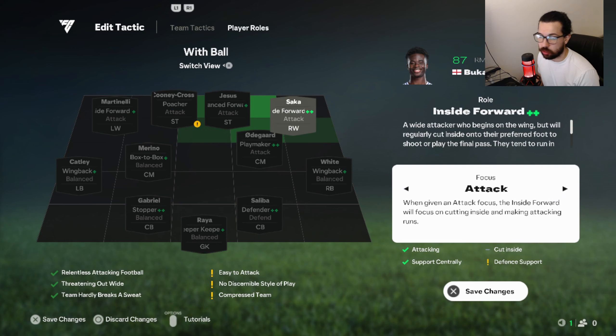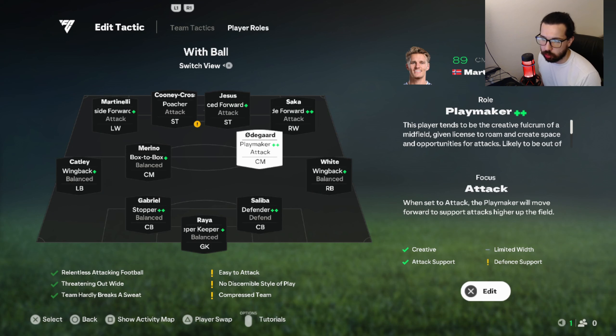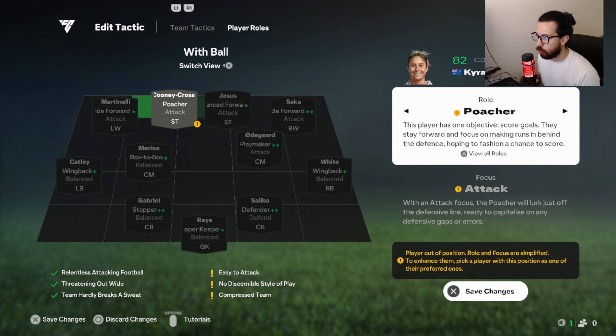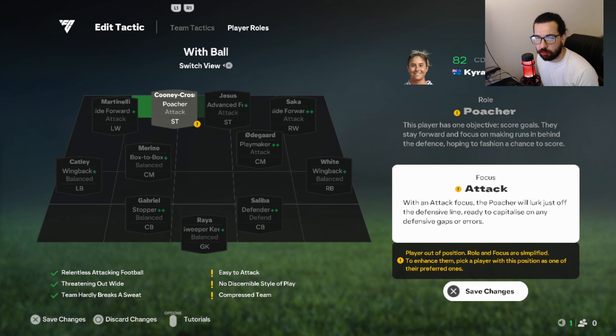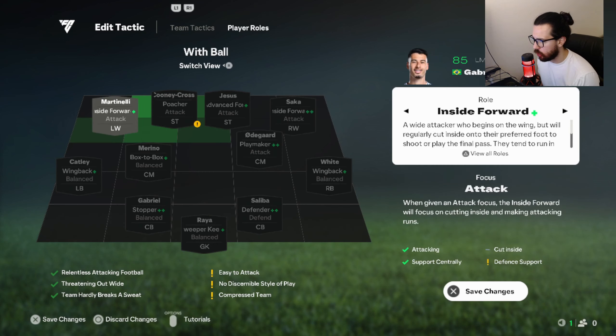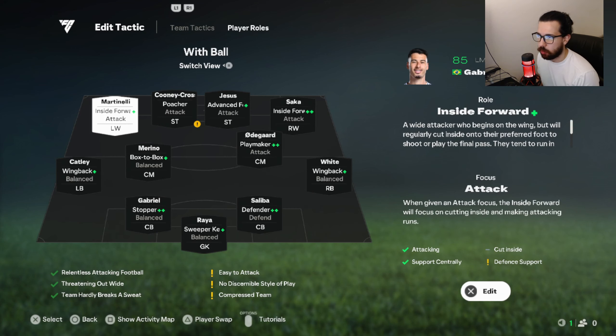Right winger is inside forward attack — so they don't drop too deep, they play as a winger and cut inside on the counters. The way I do it is build up to the left, send it to the right, then send quick through balls to all my strikers. My right striker is advanced forward attack so he can run in behind and open up spaces. If he pulls my opponent's left back out of position, the other striker can run into that empty space. Left striker is poacher attack — running in behind even more and pushing the opponent's defensive line back, so you can send the other guy to feet as the finisher. Left winger is inside forward attack for the same reason.